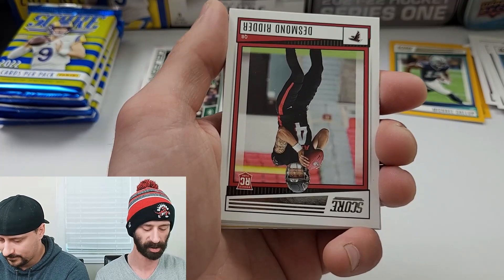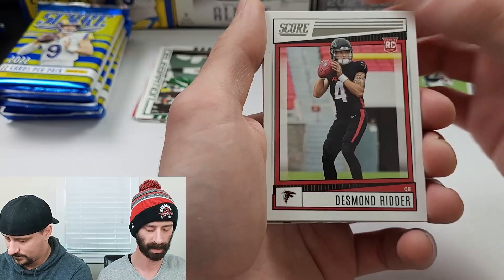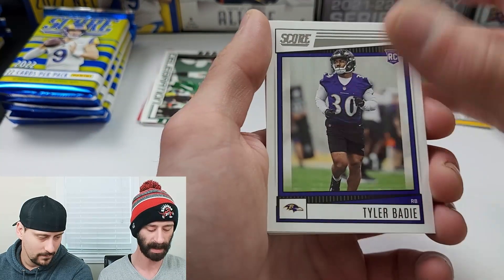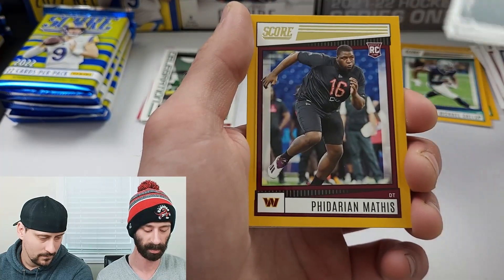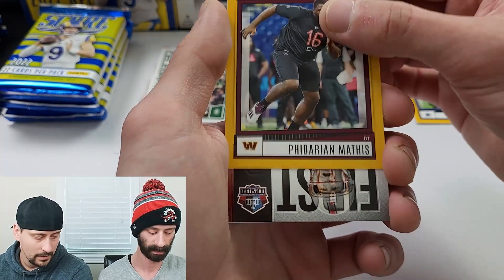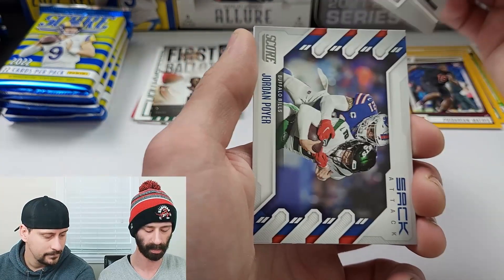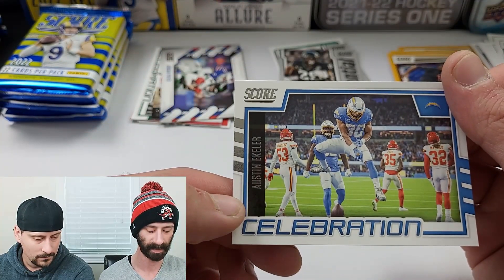Into box two now. Going into the rookies — Desmond Ritter on the rookie, Davante Wyatt on the rookie, Myjai Sanders — do a little flip — Tyler Badie, Don'Tario Drummond, Jordan Davis. The gold will be Fedarian Mathis, at least it's a rookie. Into the inserts: a First Ballot of Steve Young, a rookie potential of Breece Hall, a Sack Attack of Jordan Poyer, and a celebration of Austin Ekeler.